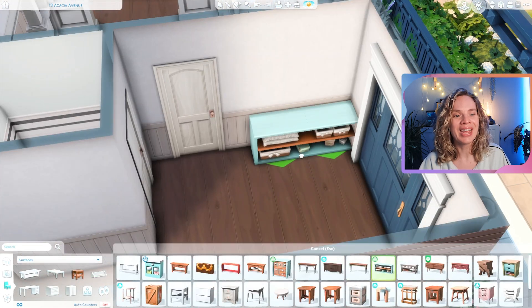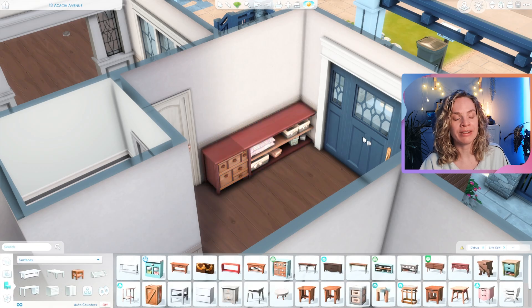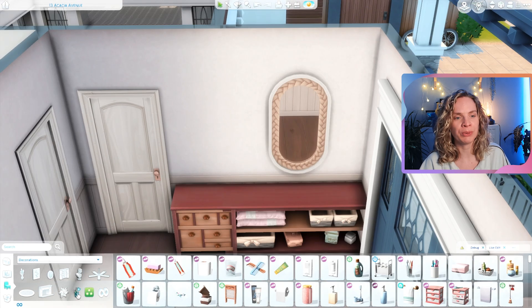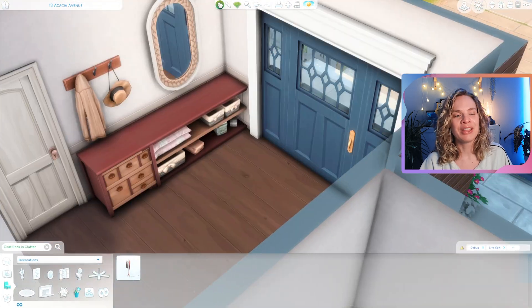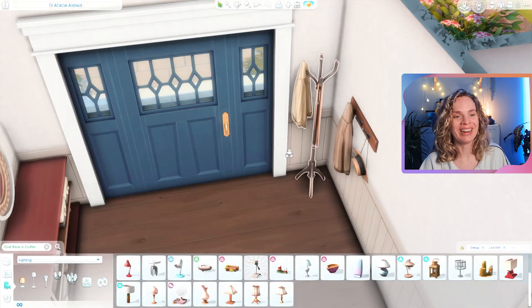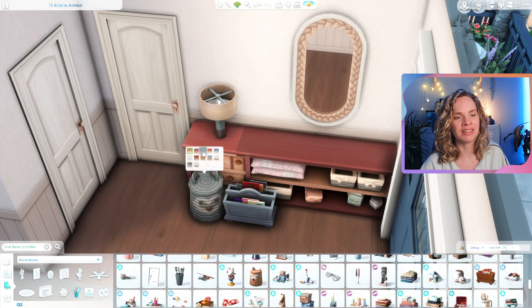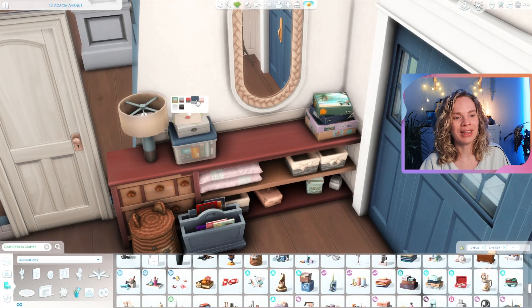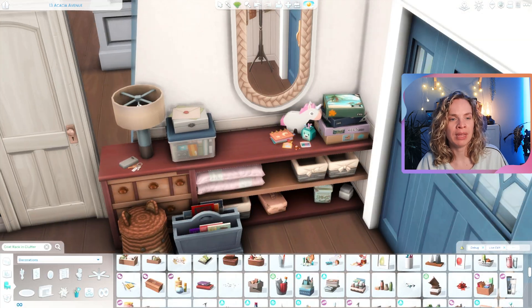The exterior is pretty much finished. I did some landscaping at the end of the speed build as well. The lot was so big and a little overwhelming, so I decided I'd finish the landscaping when I got to the backyard so I could look at it with fresh eyes. Then we get started on the interior — here's the hallway.